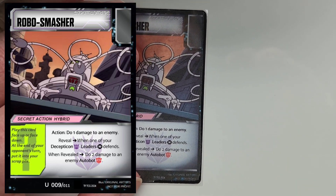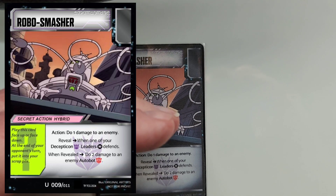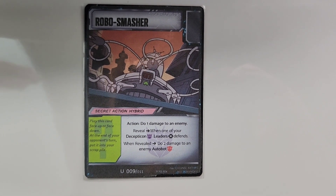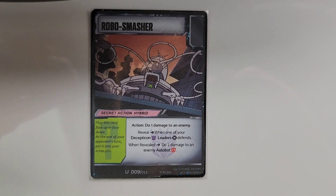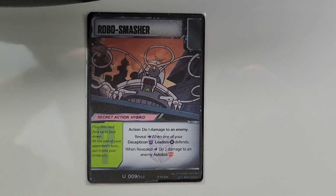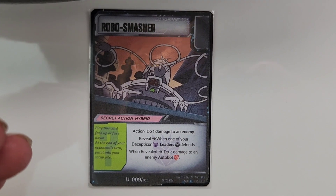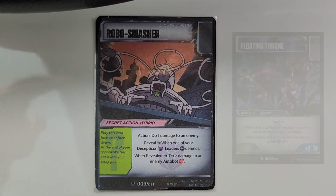Say you just had your Megatron, Shockwave, or Soundwave attack — they are tapped — you draw the Robo Smasher and you're like, 'Are they going to go into my Decepticon leader? Now I get to play, tap, and attack with someone else.' It's kind of a gamble. This may or may not happen. They may not be attacking you with an Autobot, their team may not be all Autobots. It's a little bit of a Russian roulette, but if it happens it's a nice setup to get two damage to an enemy.